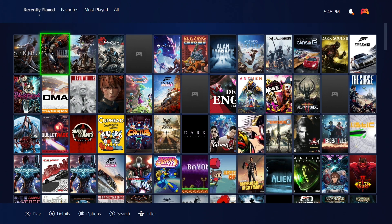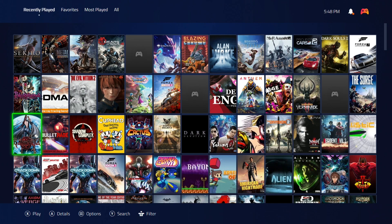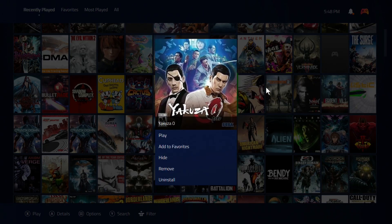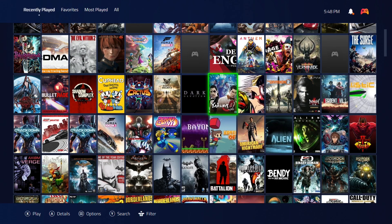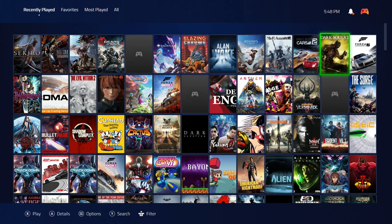PC gamers have their favorite games, so a really nice new feature is I can now go to a game and add it to my favorites. I'll go to Bayonetta, hit start, and add it to favorites — done. Then Yakuza 0 — add to favorites, done. And of course Dark Souls 3 — add it to favorites.